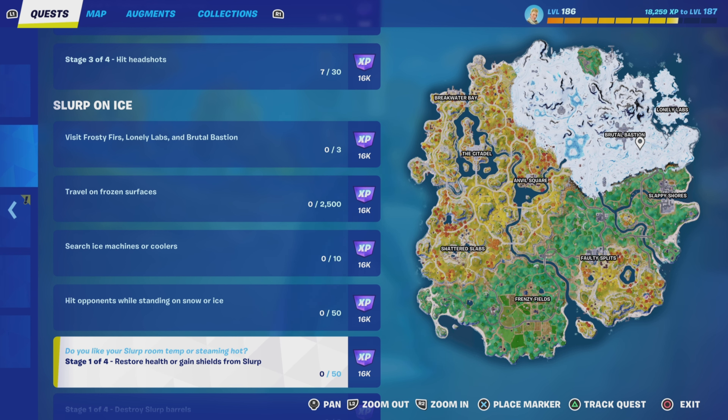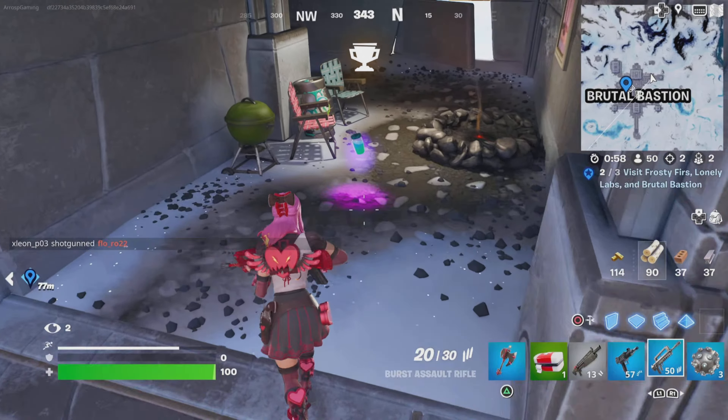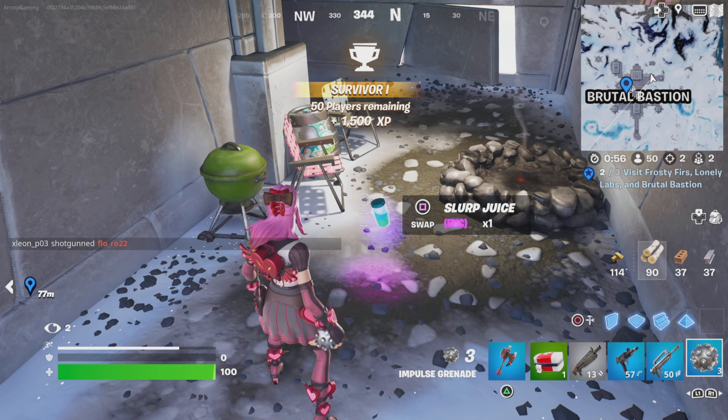There are a number of other items that can be used to do this as well: mini pots, large pots for shields, the slurp container that you throw out, chug splashes, the augment chug gunner that does health and shields as well, and slurp juice which has been unvaulted and is back in the game.